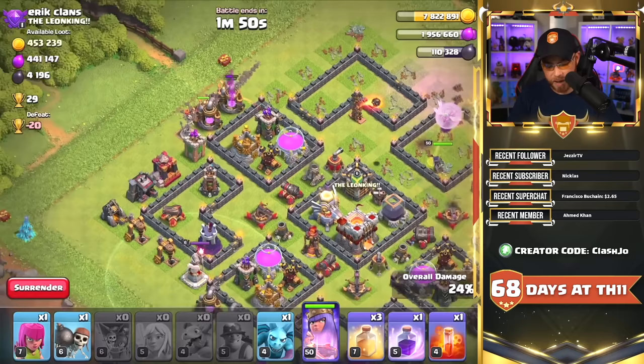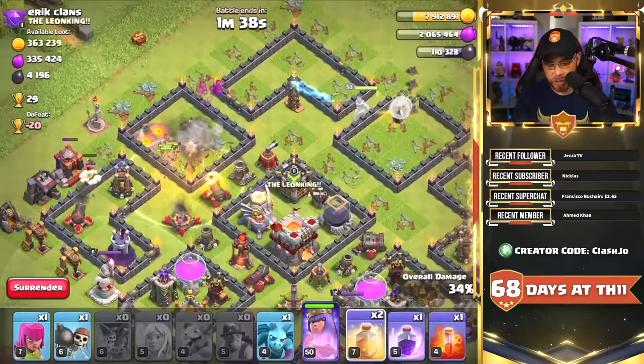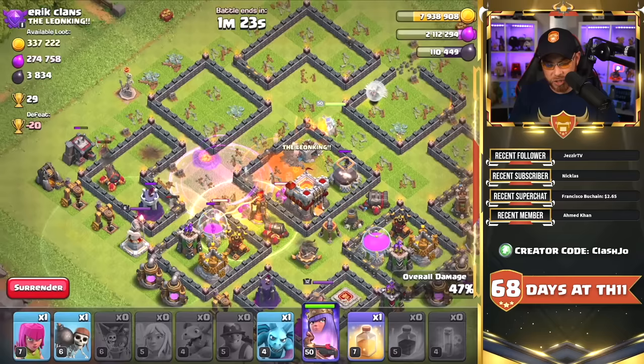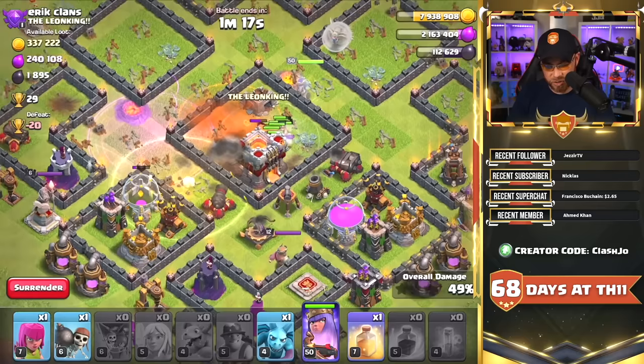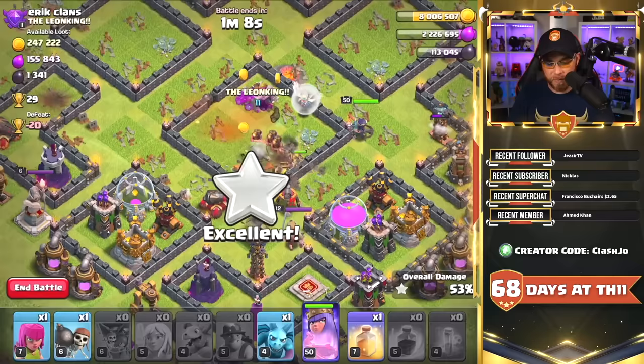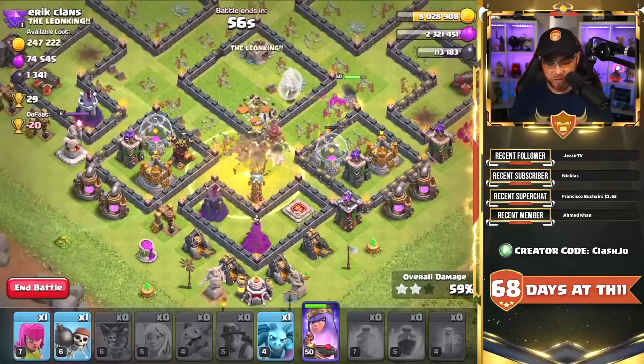We need to focus on our Miners and get a Heal Spell down since we do not have our Grand Warden in this attack. The Queen is going to backtrack and go towards the Clan Castle — there appears to be nothing inside, which is a good thing. We need to drop a Rage Spell on those Miners to get in on that Eagle Artillery as soon as possible. Let's get a Heal Spell down, drop a Poison Spell for those ground Skeleton Traps, and it looks like the Miners are going to get into the Town Hall's location. The Healers are going to transfer over to the Miners — this is natural and you kind of want this to happen, because you might not have enough Heal Spells to keep them alive throughout the rest of the base.